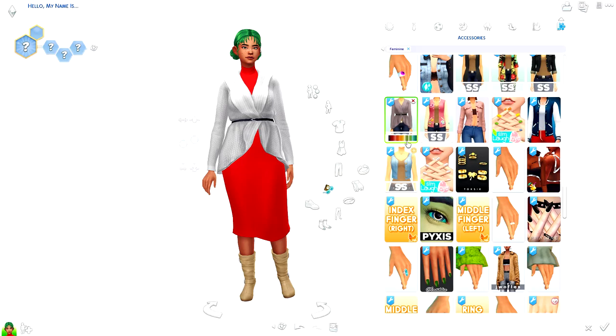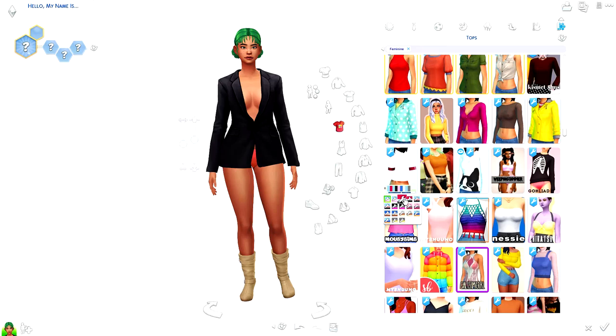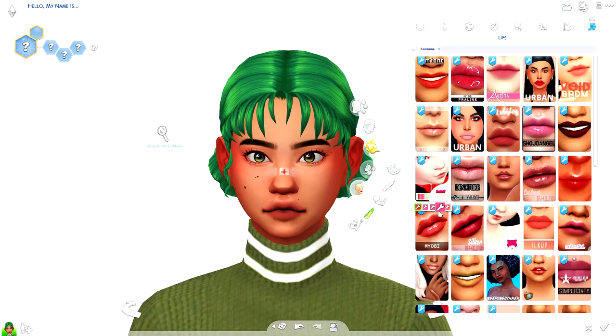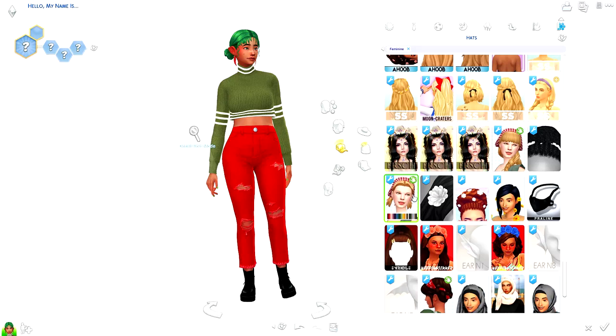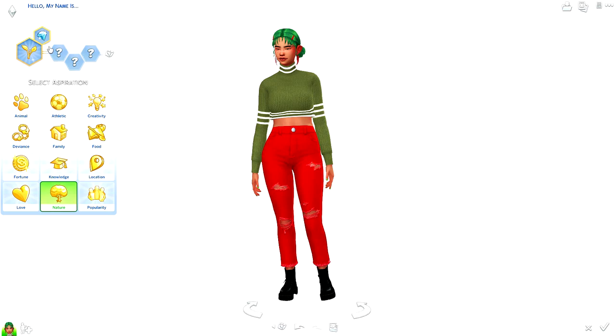I'm excited to catch up on custom content. This hair I've used a couple of times now but I love it so much — it looks really good on her. For her winter wear outfit, I had an idea to have a long dress with a long trench coat, but the trench coat I have doesn't show up. That's another thing I wish we had in the Sims — accessory jackets, like putting a jacket or hoodie over a shirt as an accessory rather than needing specific CC.